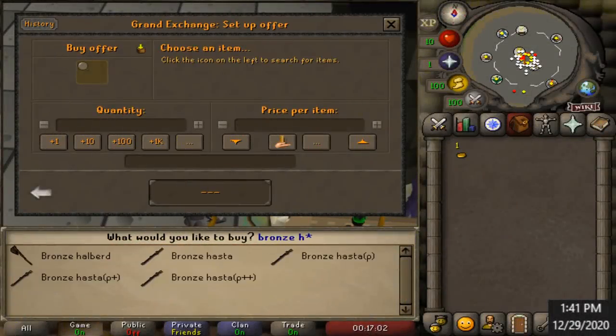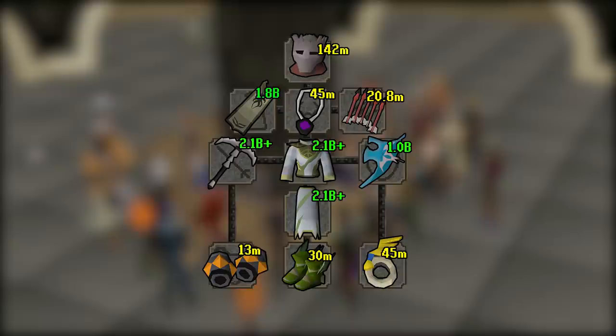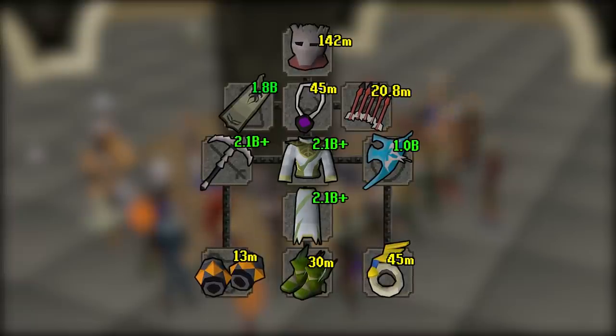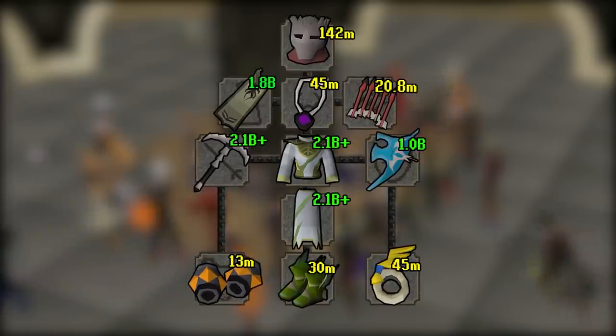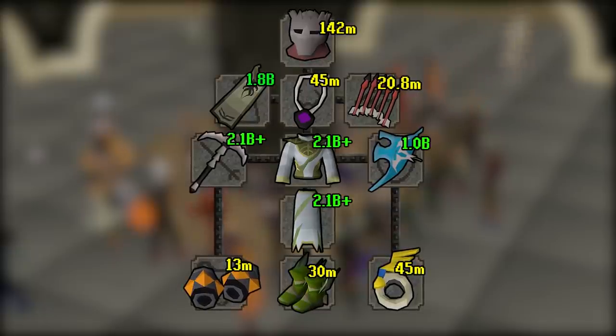Hello everybody and welcome back to another episode of my flipping series where I'm trying to earn the most expensive gear set in pay-to-play starting from absolute scratch. The most expensive gear set in pay-to-play is worth somewhere over 10 billion GP, mainly through a combination of third age juridic pieces and a few other really expensive pieces of gear. We started with only one GP just a few months ago and we've already made a ton of progress.